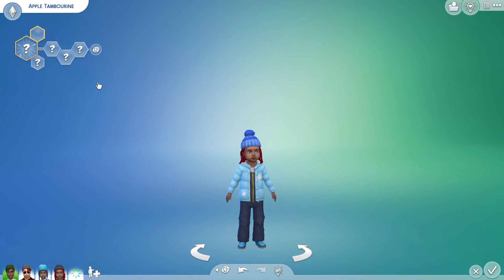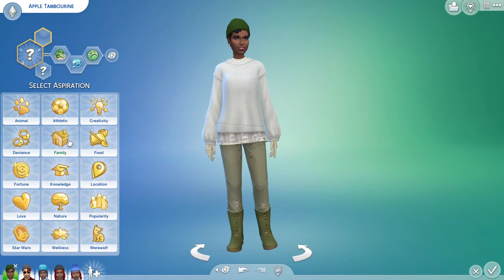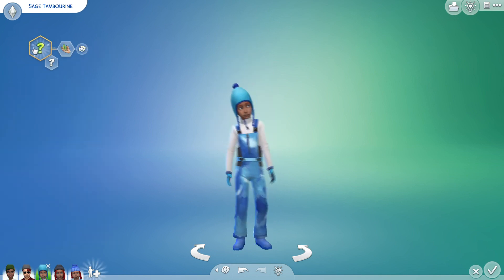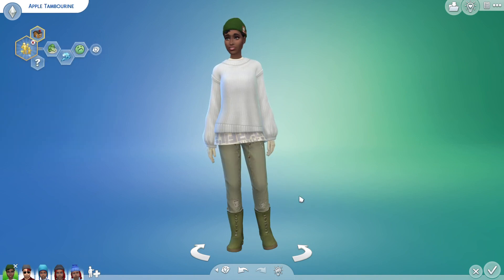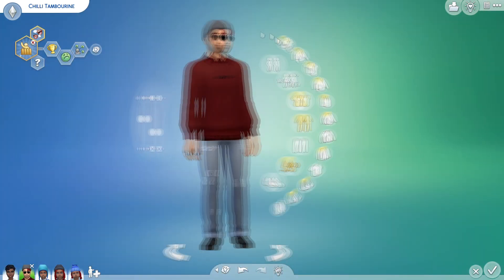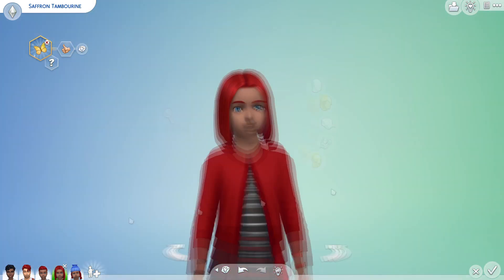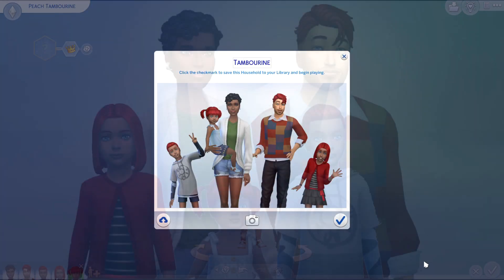That's my family! Now I'm just going to work on some aspirations, because you always need those. The parents were both squeamish which should be interesting with kids. So this is the family: we've got Apple and Chili, Sage, Saffron, and Peach. Thank you for watching and I hope you have fun!